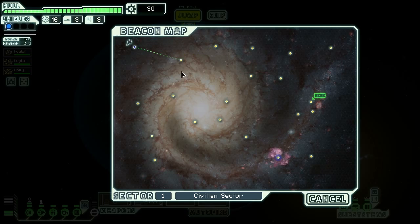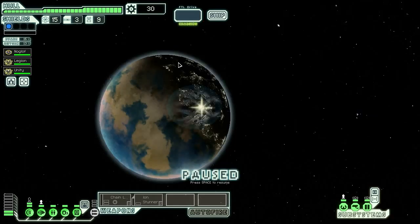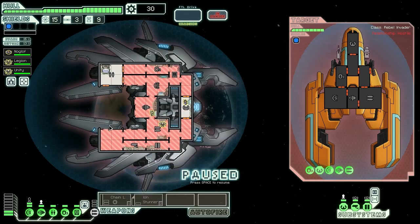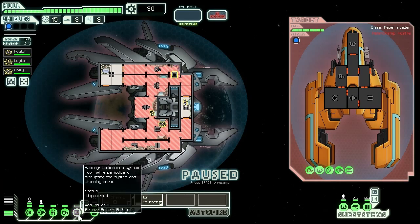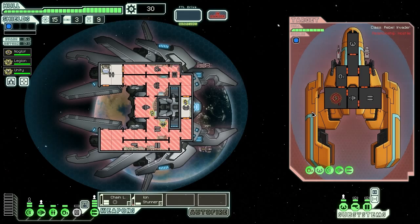I wonder where I should go. Aid the Federation ship. Powering up weapons, powering down hacking, powering up weapons. I could power down the O2 or the clone bay, but the clone bay's very useful.